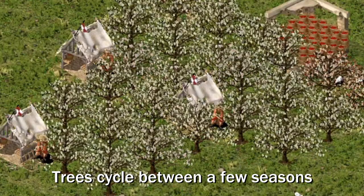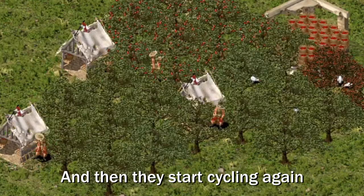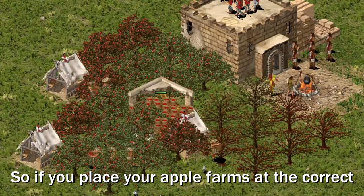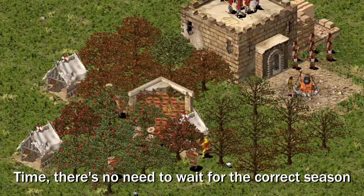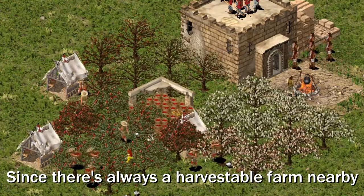Trees cycle between a few seasons, they become harvestable for a few seconds, and then they start cycling again. So if you place your apple farms at the correct time, there's no need to wait for the correct season, since there's always a harvestable farm nearby.